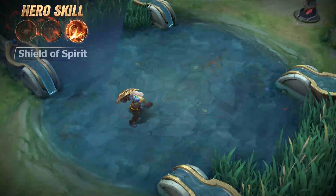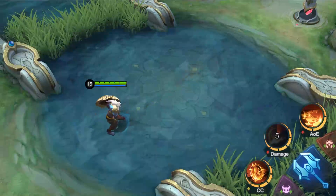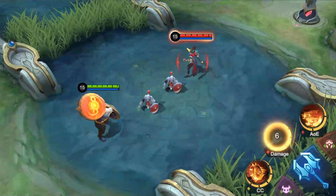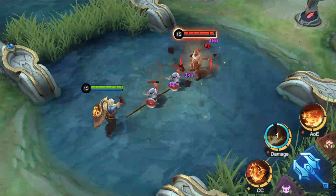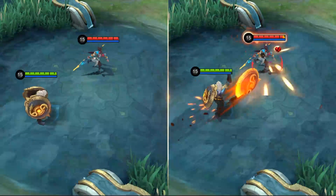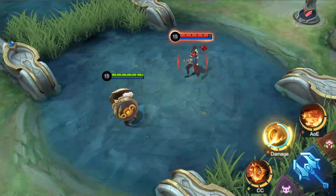Second skill: Shield of Spirit. Bajia throws a shield, and it disappears on impact with enemy heroes or creeps, dealing magic damage equal to the target's max HP to both the target and enemy minions in the shield's path. This skill also marks them and slows them down. You can use this skill again in a short time period too.